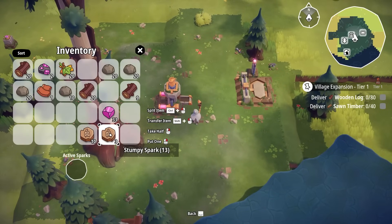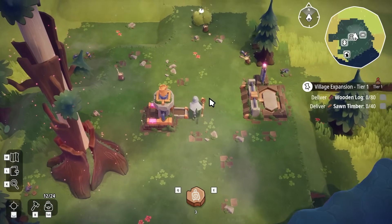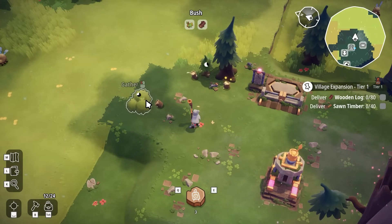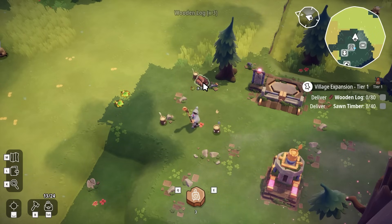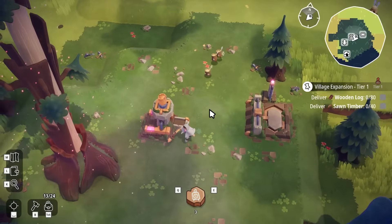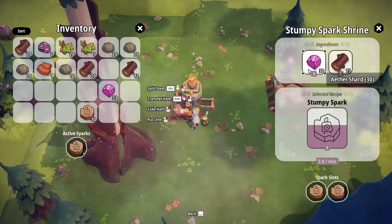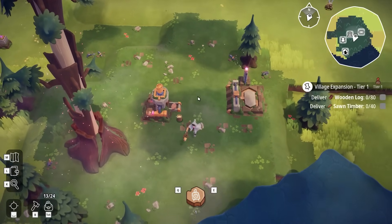The cool thing about these little guys is that if you put them into the active sparks slot, you can do all sorts of things with them — mostly throw them around. When you throw them at smaller resources, they'll go to town and get whatever resource lies inside. They pick it up and bring it back, throwing it right into my inventory. We can also equip them in slots to automate producing more Stumpy Sparks. It costs Aether Shards and wooden logs to make them — logs come from smashing trees.